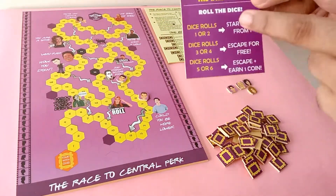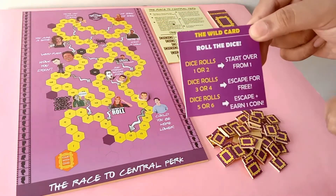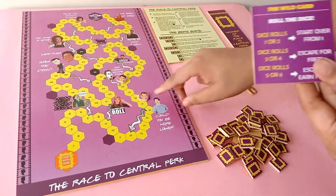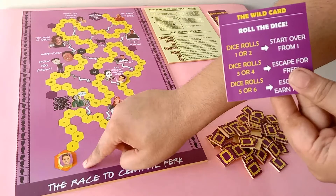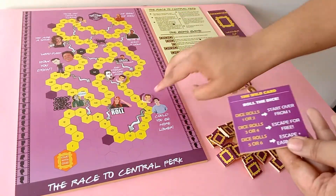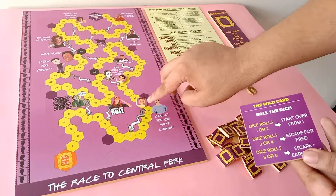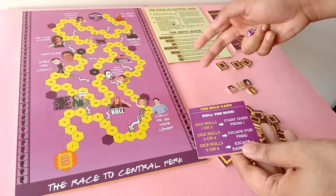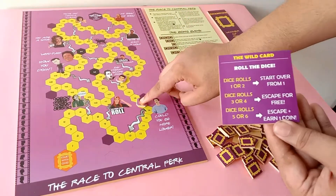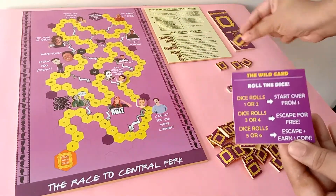If you are trapped on the checkpoint and you opt for the wild card, on your turn you need to roll the dice and see what that represents on the dice chart. If you roll a one or two you are doomed, as you have to go right back to the starting tile. If you roll a three or four you escape out of the checkpoint and drop on the lowest number connected to the checkpoint for free. If you roll a five or six you get to escape plus earn a coin from the Bong Bank — win-win.